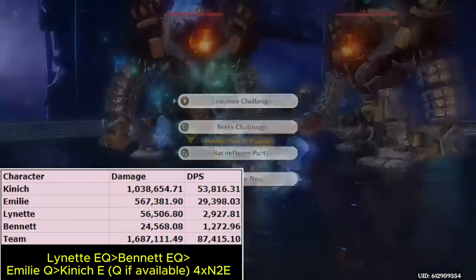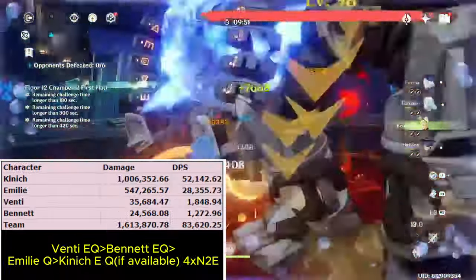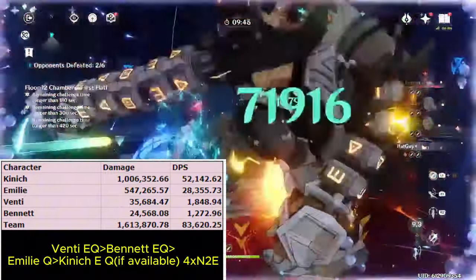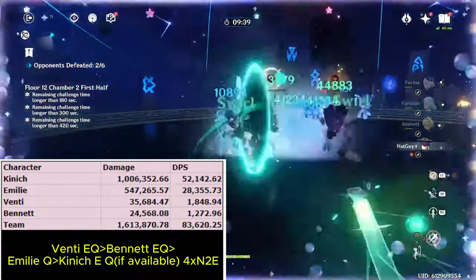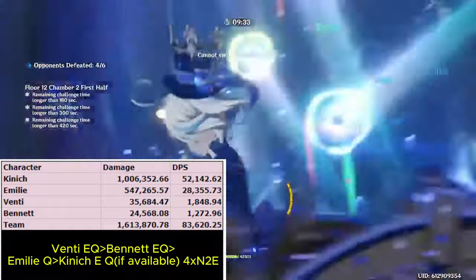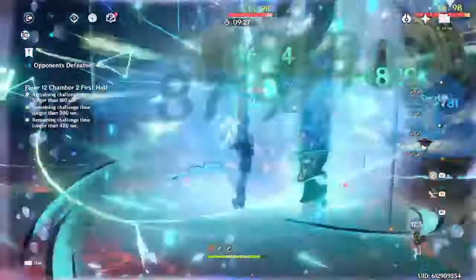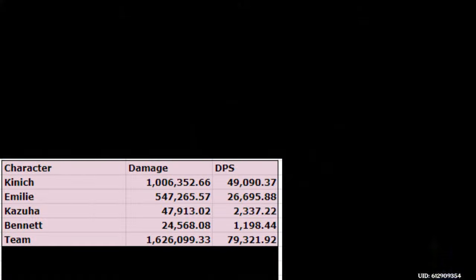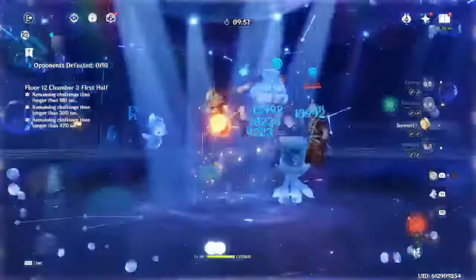But if you are facing groupable AoE content and really need more reliable grouping than Lynette's taunt, Venti theoretically should be the best choice. He'll provide strong and continuous grouping for an entire 8 seconds, which should allow both Knich and Emilie to easily hit most if not all enemies during that time. Venti also batteries Bennett, refunding 15 energy to him. Plus, if you have Elegy for the End, he'll provide a small attack percent buff as well. Kazuha can be used, but in my opinion he's directly outclassed by Venti here, since he takes longer field time and his grouping is not continuous — plus Kazuha's damage bonus buff is of no use here.